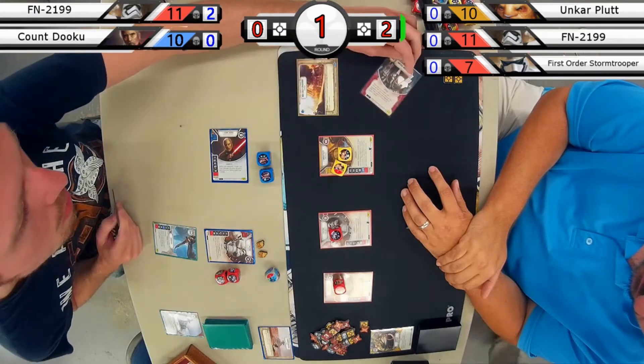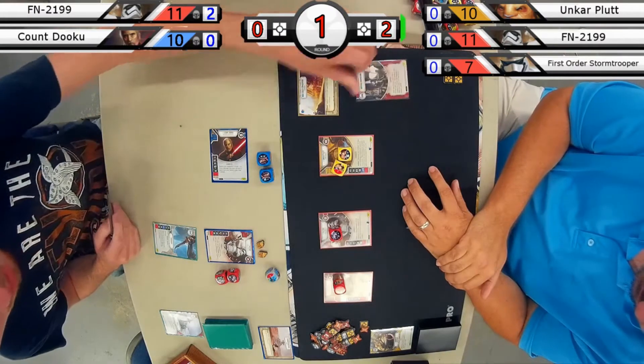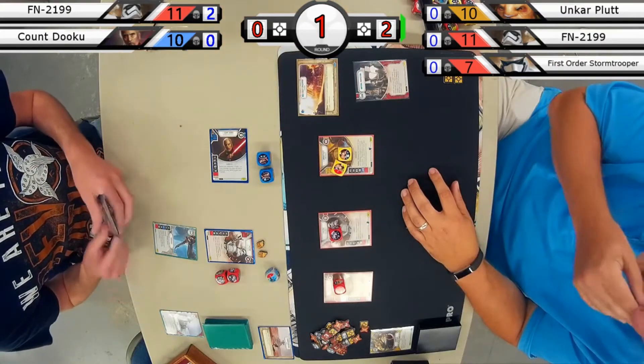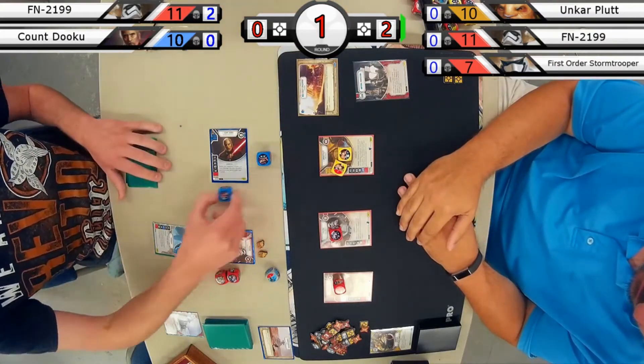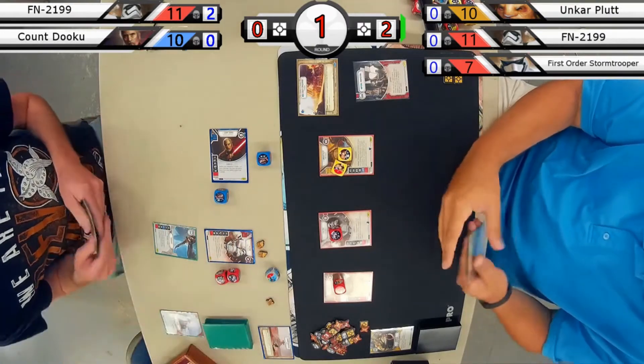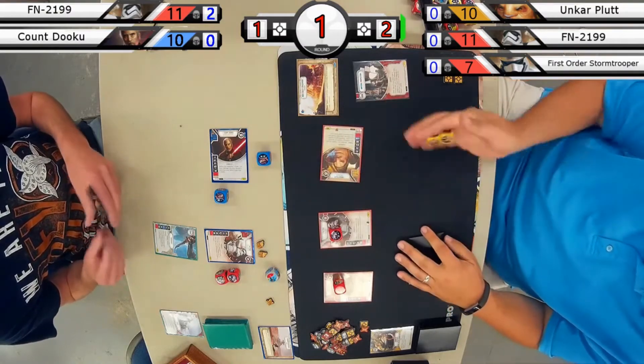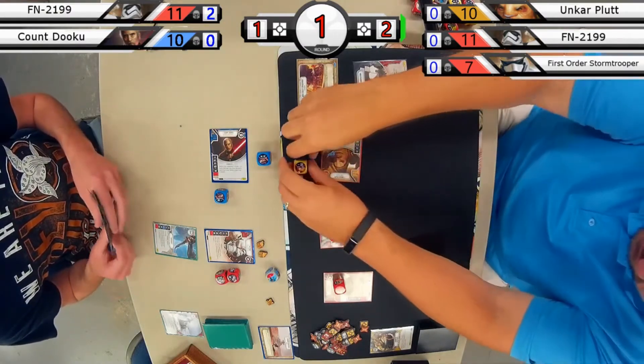Imperial Inspection — not a fun card to play against for the Dooku player. Going ahead and gaining a resource: that's one resource on the left and two on the right. Rolling in Unkar gets a resource and a blank. Never want to see those blanks — not enough to fire off Unkar's ability.